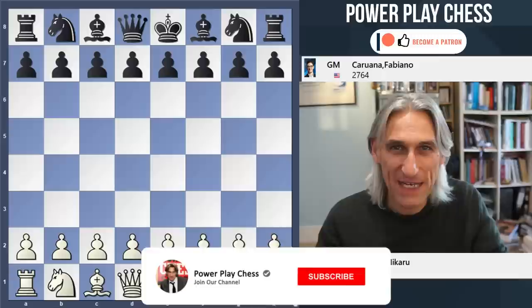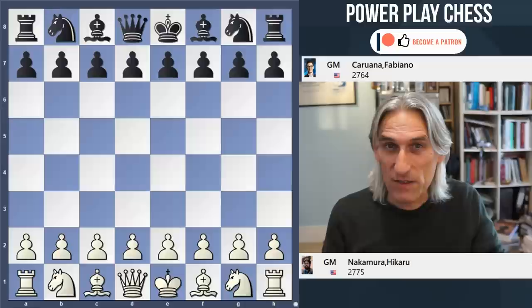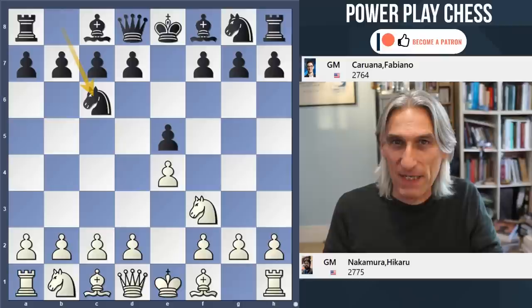It's the final round of Norway Chess and it all came down to the game between Hikaru Nakamura and Fabiano Caruana. Caruana was leading going into the final round, however if Nakamura could defeat him in this classical game then Nakamura would leap over him and win the tournament. Caruana just had to draw.